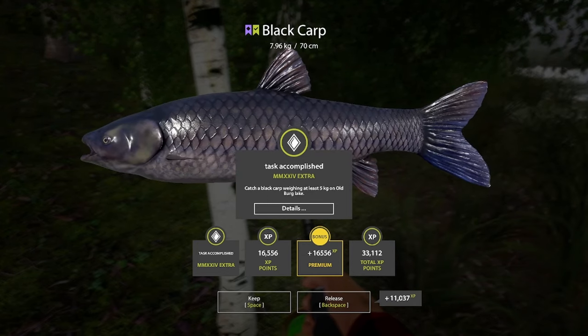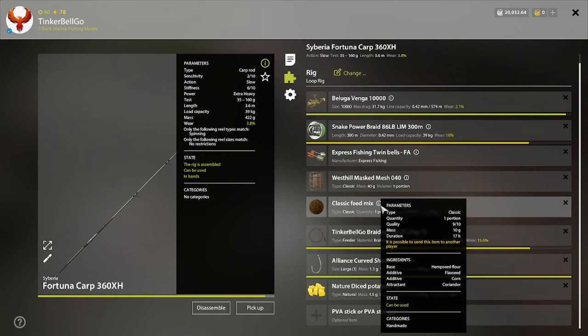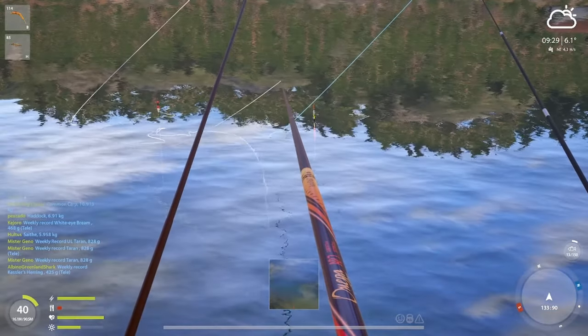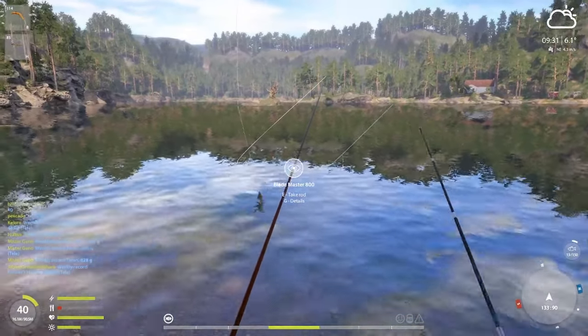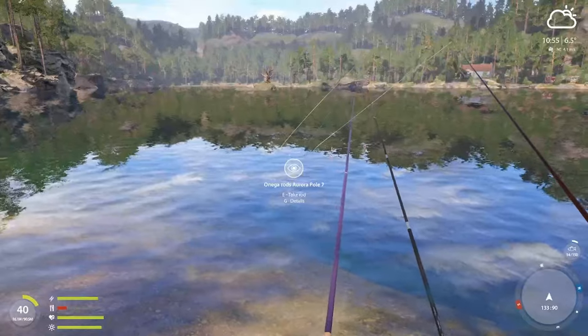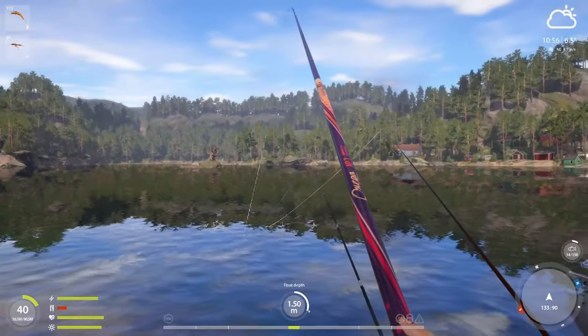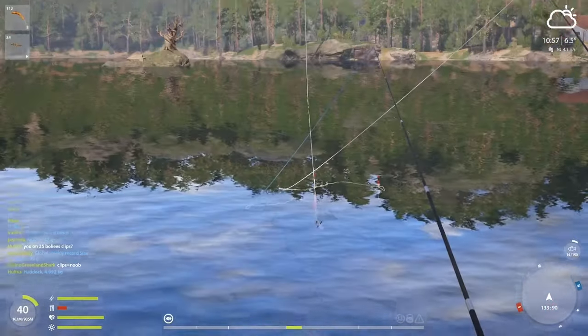2 more left. Let's go to Quarry Lake. Here is the black carp spot, and this is the setup I caught it on with a very simple groundbait. The second fish we need is a 1 kilo quarry whitefish. I was on this spot actually trying to get a pellet, but it works for both species. It's a nice spot for float fishing — I didn't know about it before. Also a decent pellet I got.